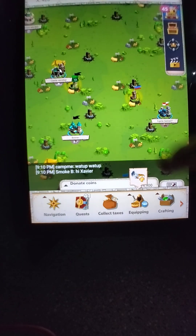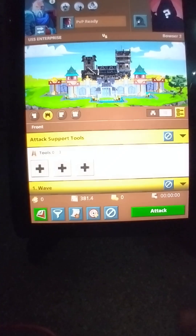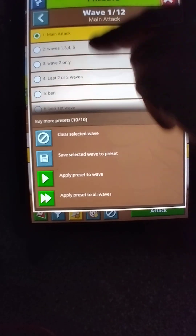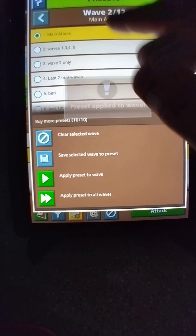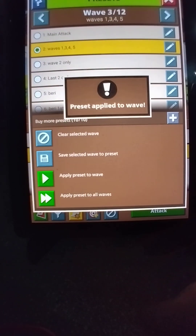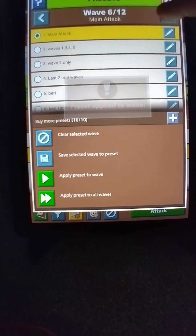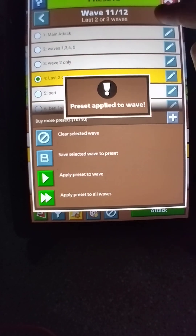Now all we've got to do is attack. Hit 'main attack,' all waves, make sure they're all set. Preset one — go down, apply that wave only. Wave two — go down, apply that wave only. Then three, apply that wave only. Four, apply that wave only. Five, apply that wave only.